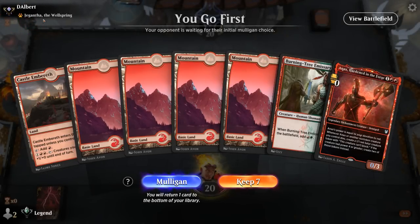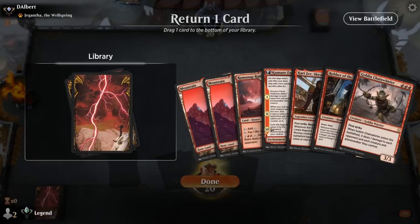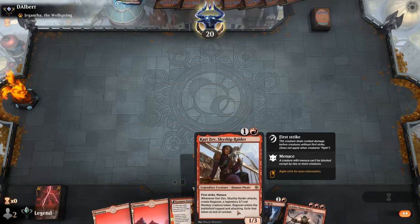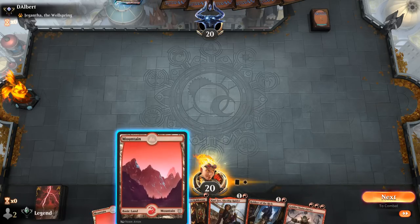We're on the play facing a Jegantha deck, potentially Sacrifice. Our hand is a little lackluster with five lands — even though Burning-Tree is nice, this hand is just too light on action. Much better after the mulligan. If we are up against a sacrifice deck, Chainwhirler is always good. We can afford to bottom a land — I'll make it Ramunap Ruins since my life total could be under pressure against a Jegantha deck. Then Kumano into one of our two-drops, and another two-drop in case we don't hit our land for Chainwhirler.